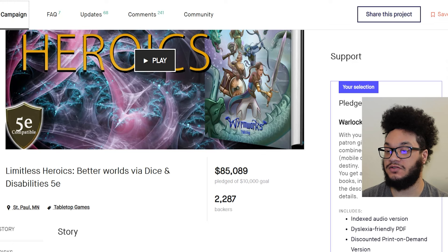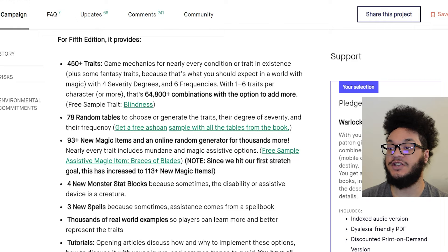When you play a tabletop roleplaying game like 5E, you want to be the hero. The world is different for you having been there — better. What if you could make the real world better by playing an RPG? That's what Limitless Heroics is all about. It's the most comprehensive disability compendium ever created for a tabletop roleplaying game. For 5th edition, it provides 450-plus traits and game mechanics for nearly every condition or trait in existence, plus some fantasy traits, because that's what you should expect in a world with magic, with 4 severity degrees and 6 frequencies. With 1-6 traits per character, or more, that's 64,800-plus combinations with the option to add more.